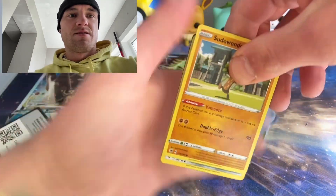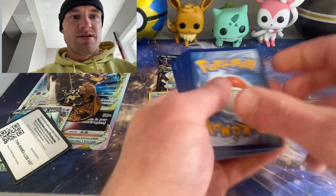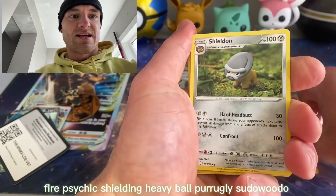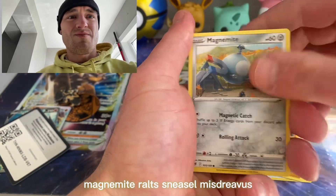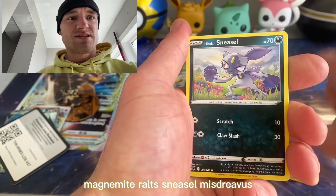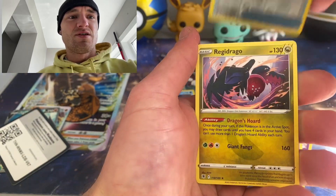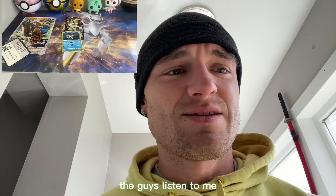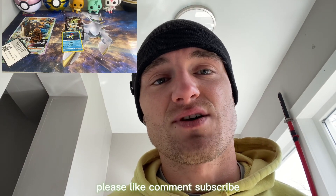Last pack — let's get some magic. Doubt it because I'm not lucky. Fire, psychic — Heavy Ball, Purugly, Sudowoodo, Magnemite, Ralts, Sneasel, Misdreavus, Canceling Cologne. Oh, we got a Regidrago non-holo rare. But guys, listen to me — that's it, that'll do it. Please like, comment, subscribe.